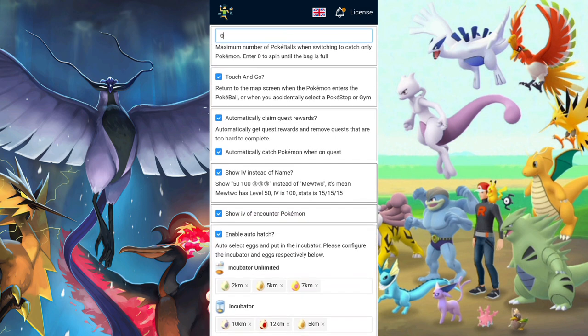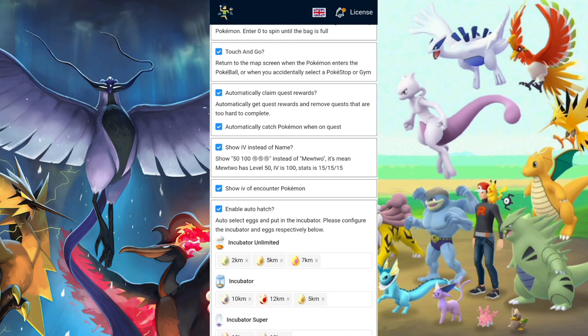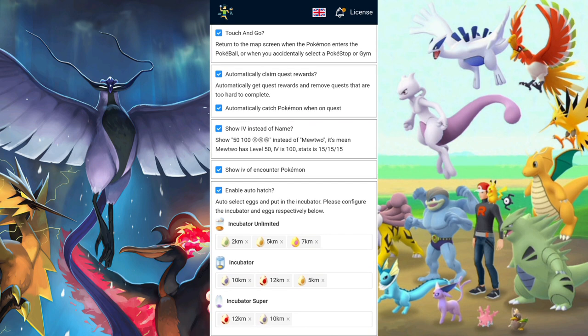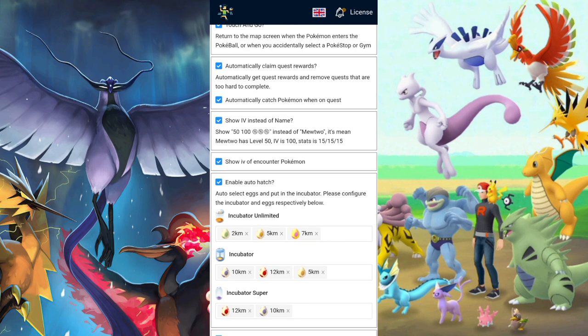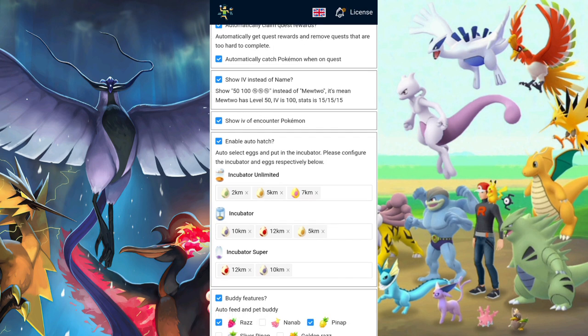Always have 'touch and go' on. There's another paid feature called 'claim reward' for quests — what this does is claim and complete easy quests, and it will catch the Pokemon. If it's a quest that Pack can't do, it will skip it and go to an easier one.